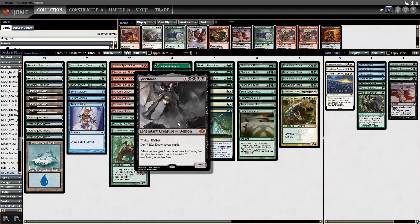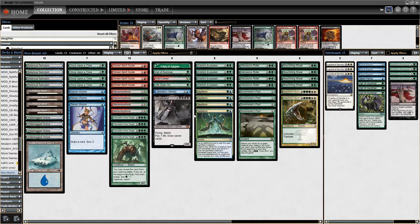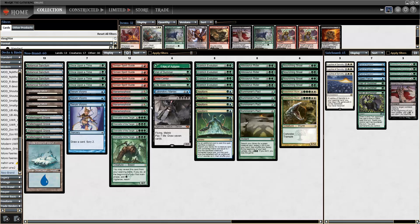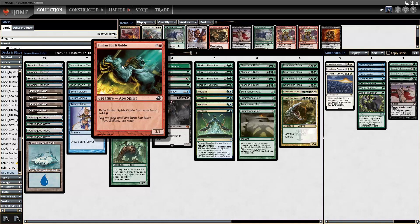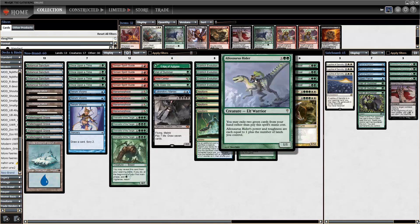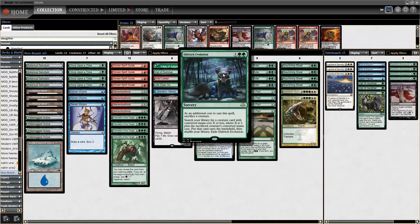This is the hardcore version of the deck with one Griselbrand — if you ever draw the Griselbrand, you cannot win, but what's life without a little risk? The whole point is to use cards like Once Upon a Time, Summoner's Pact, Mana Morph, and fast mana like Simian Spirit Guide and Chancellor to get out an Allosaurus Rider.